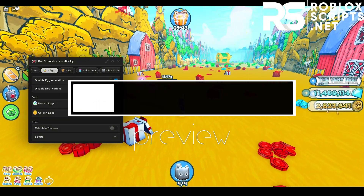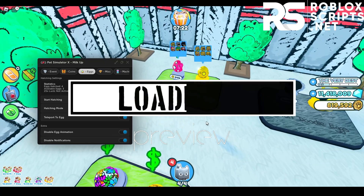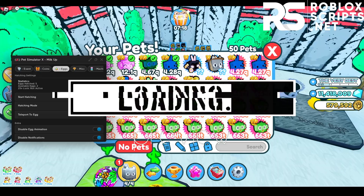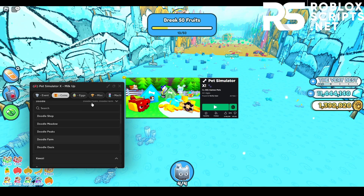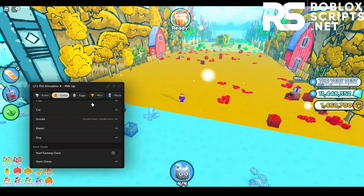As you guys can see, it is auto farming all of the hearts in the game really, really fast. And look at that, I'm opening so many eggs with this. This GUI is so OP. In today's video, I'll be showing you guys the latest script for the new pets and latest eggs update. With these GUIs, you can auto farm the new coins really fast and get the new pets.